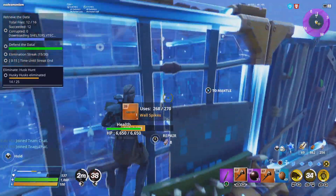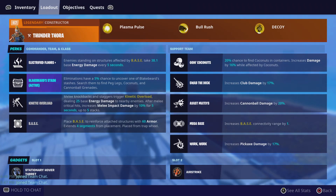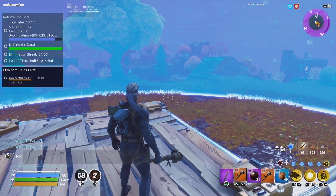Let's look at the perks again. We have Electrified Floors — they take 38.1 base energy damage. Blackbeard's Stash needs three heroes to activate. We get coconuts — 20% chance when harvesting containers. We got Swab the Deck: increase club damage by 17%, and better damage with the cannonballs from Blackbeard's Stashes. And then Mega Base to make your base bigger, and Work Work to actually harvest.